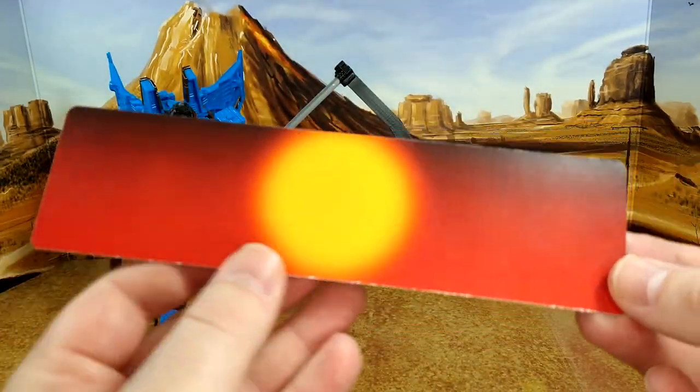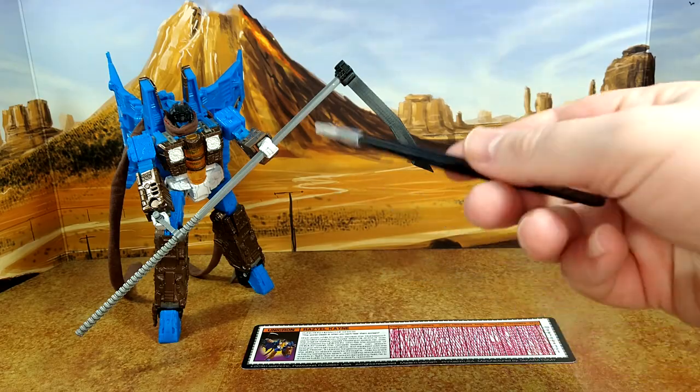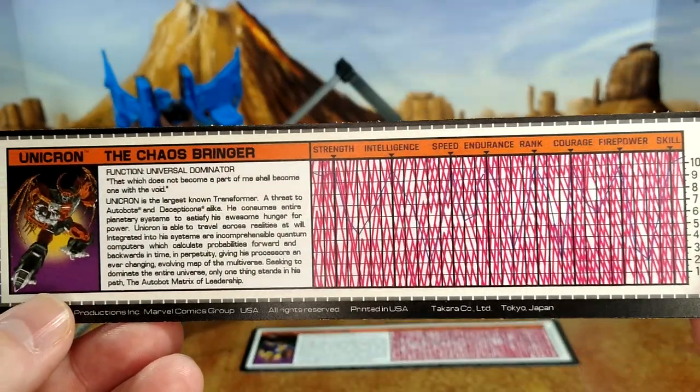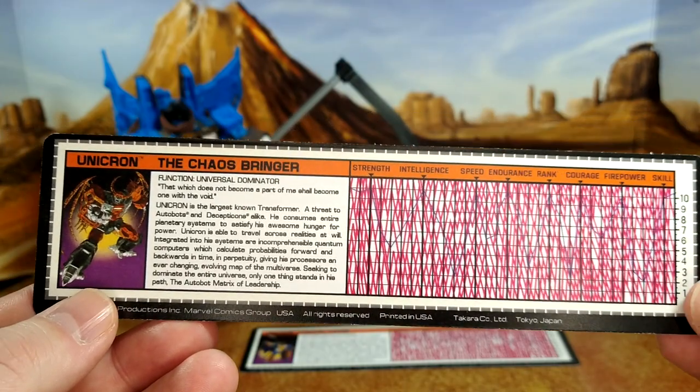In the back you have this nice design. He gave me a bonus one since this figure is part of the Unicron stuff — he sent me a Unicron tech spec. So I'll be able to put that with my Funko Pop Unicron, which is really cool.